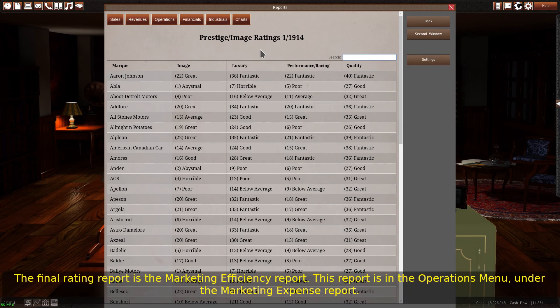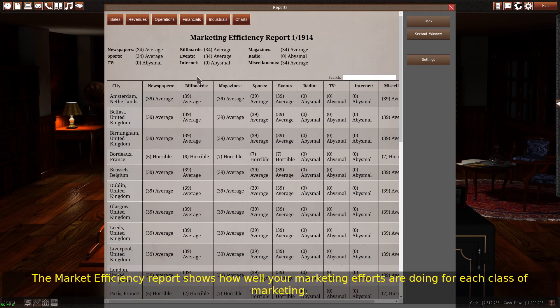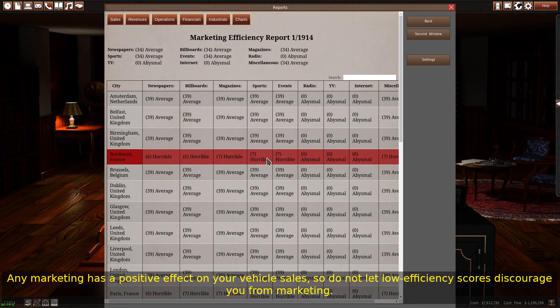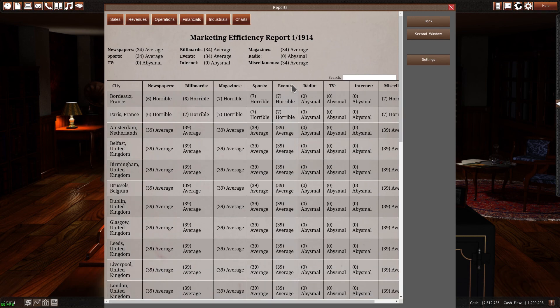The final rating report is the marketing efficiency report, found in the operations menu under the marketing expense report. This report shows how well your marketing efforts are doing for each class of marketing. Marketing efficiency increases the more money you spend on marketing and the higher your marketing skill goes. Any marketing has a positive effect on your vehicle sales, so do not let low efficiency scores discourage you from marketing.